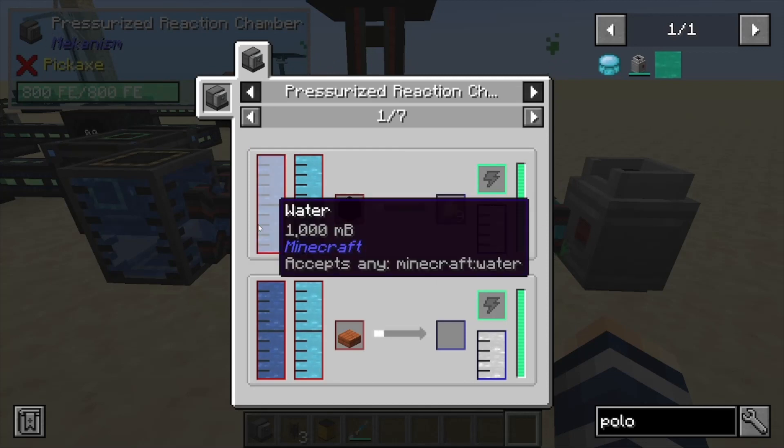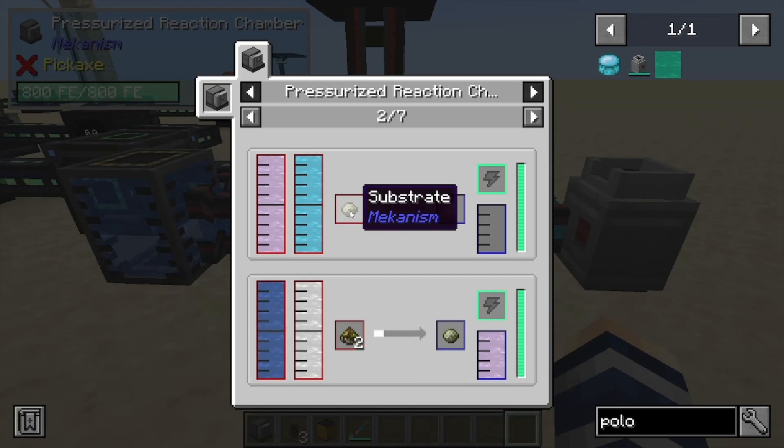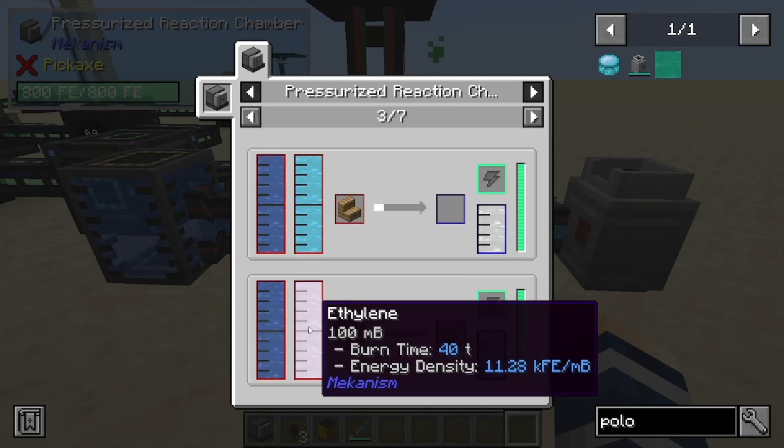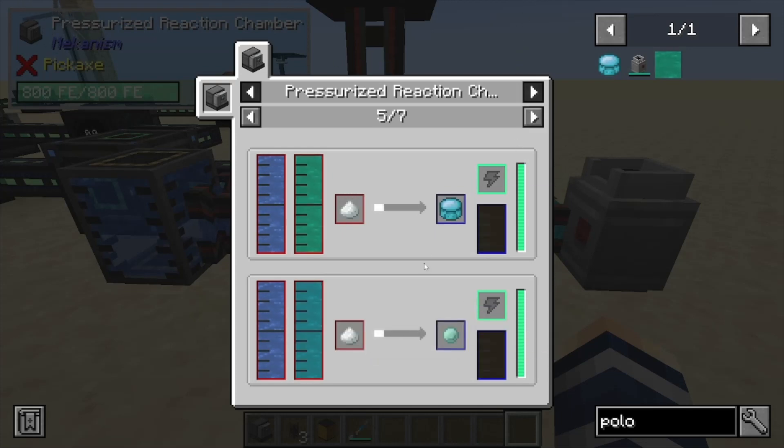This machine does a few other things — let's take a look while it's running. You can make substrate in here. This one will produce hydrogen if you break down coal into sulfur dust. If you're short on sulfur dust, this is also how you make substrate. There's also oxygen and ethylene. Another option is you can duplicate substrate with ethylene and water — looks like one substrate in gives eight out. The recipes we're going for are the plutonium ones: this one is polonium and water which makes polonium pellets, and this one makes plutonium pellets.